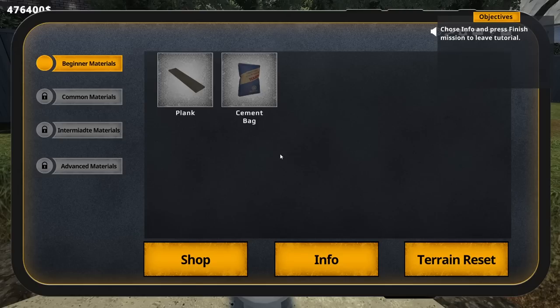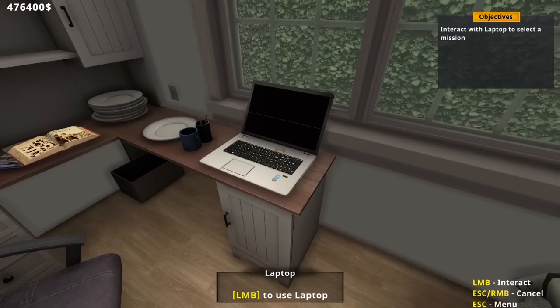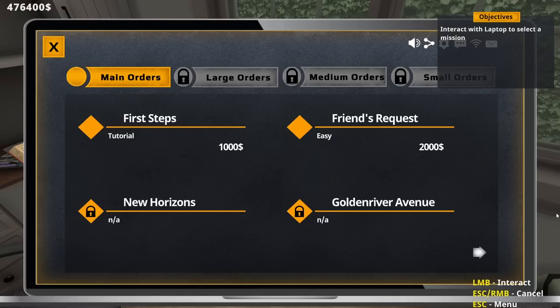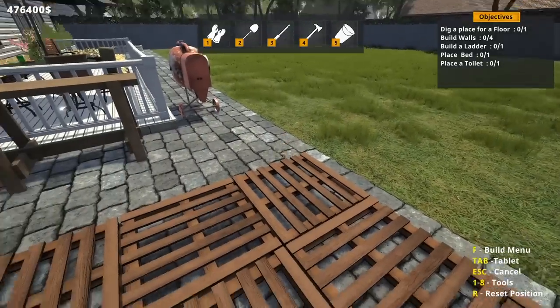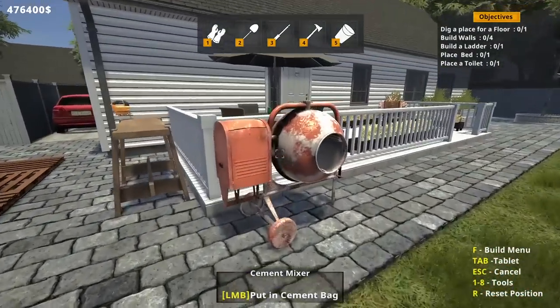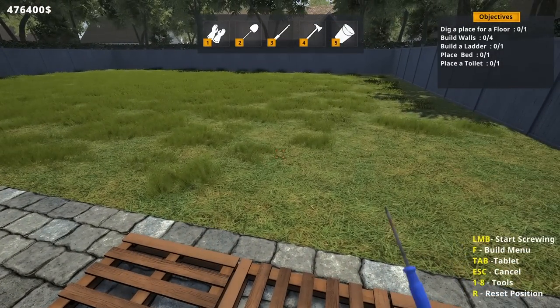Press Tab to open tablet, choose info and press finish mission to leave the tutorial. Wait, that's it? That's all you taught me — how to put down a slab and a toilet. Let's do the Friend's Request: 'Old friend always wanted a small bunker in the backyard, he has to build it.' All I did was put down a platform and a toilet — hey bro, if you want a platform and a toilet, I'm your guy.